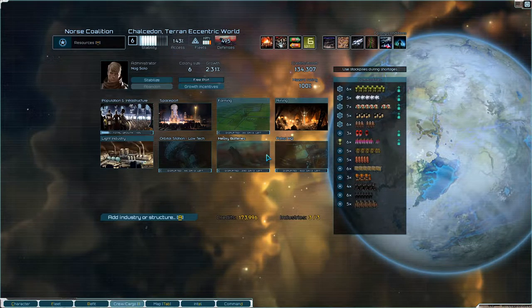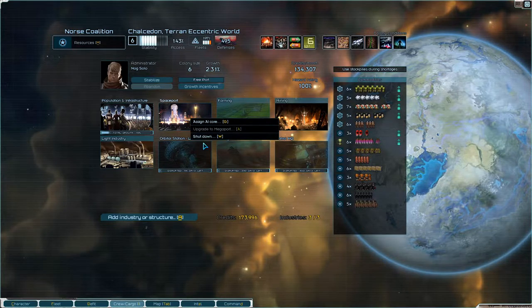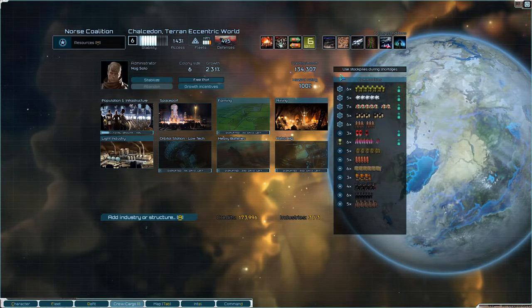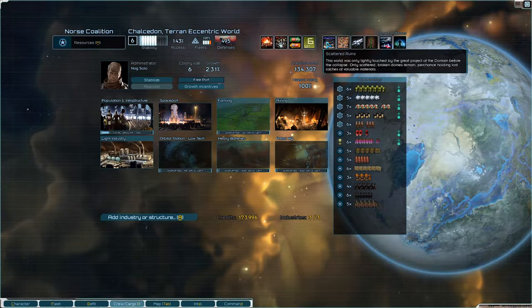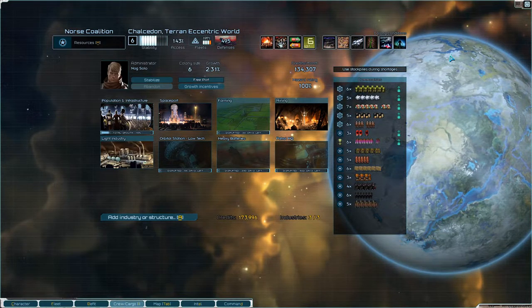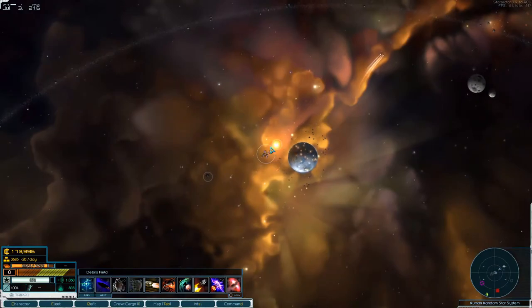Let's have a look at the colony. It has mining, light industry, heavy batteries, an orbital station which we need to upgrade. The planet is habitable, extreme weather, trace organics, moderate rare ore, poor farmland, and scattered ruins. It's not the greatest colony in the world, but it's a colony. So that's taken. That was nice and easy.